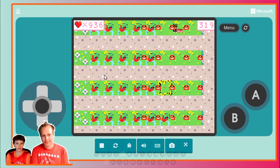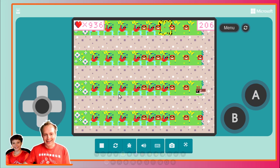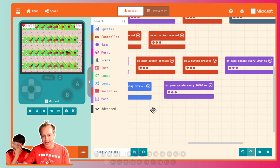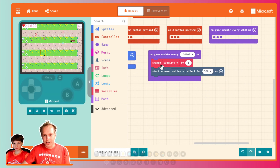All right, let's try that. Right now it's too easy. Every 20 seconds, we increment the slug life and we show smileys. Yeah, 20 seconds — that's going to be our wave. So let's grab all the strawberries and destroy them.